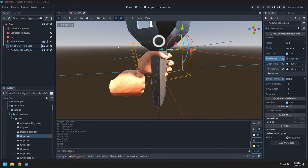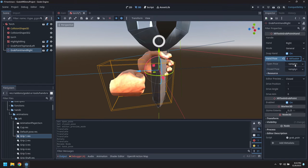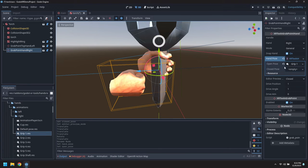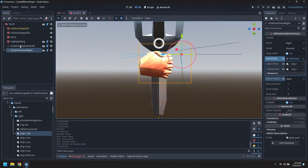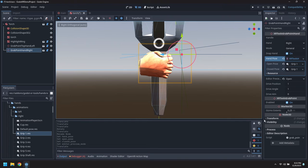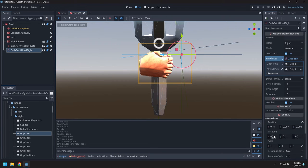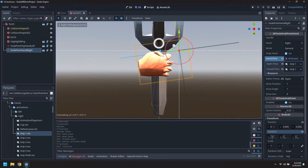Let's call this the top hand grab point - grab point top - because we're going to add a second grab point further down. So the right grip one animation - use that for both the open and closed. Toggle that. Let's see if we can get these to line up. Now, check how much do we twist that? 7.8 degrees. So get this one to match the same twist angle and get them to line up - that's about right.